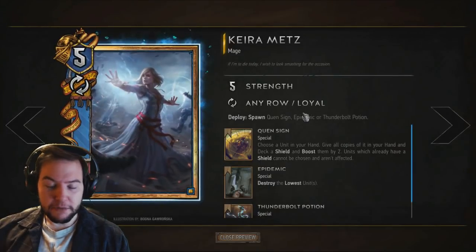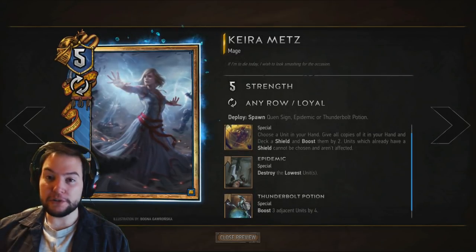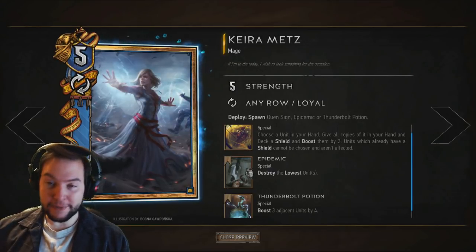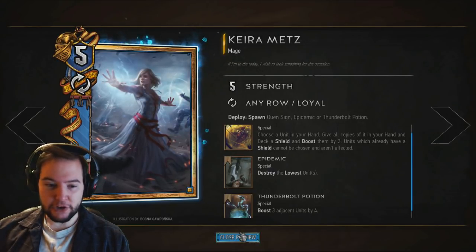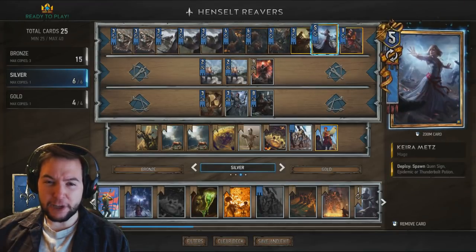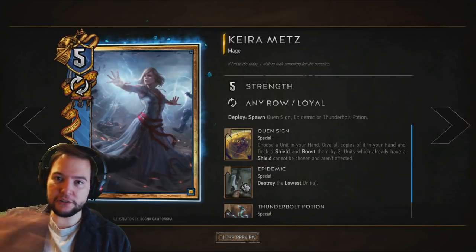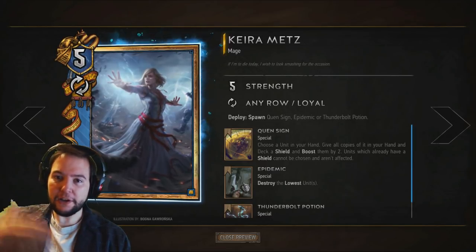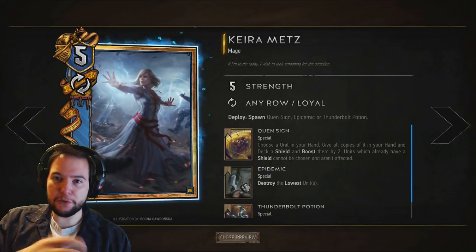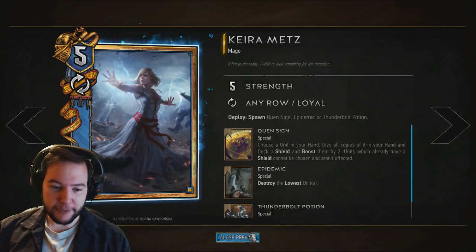Kiramets is another mage card. She's got Thunderbolt, Epidemic, and Quen. Usually Thunderbolt is the option — just get some excellent value in round one. I've had a good Epidemic before, but you have to identify that very early because a lot of your stuff is relatively low in strength. Say if they play Kaedweni Sergeant and buff things to four, get Blue Stripes Commandos, and have loads of fives on the board — you can just Epidemic them all.